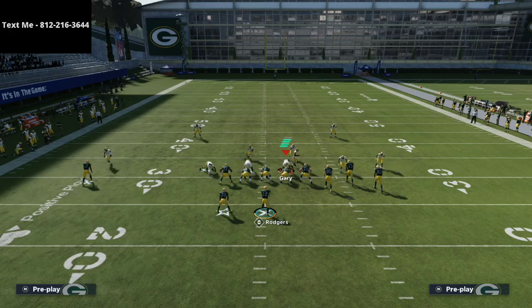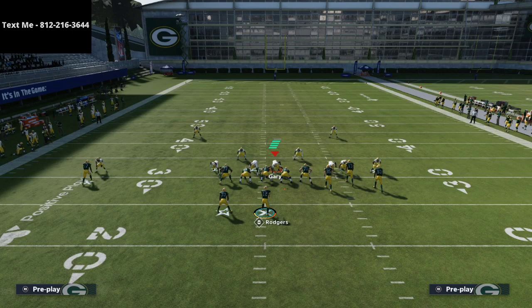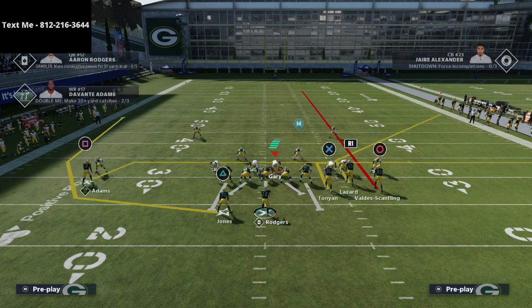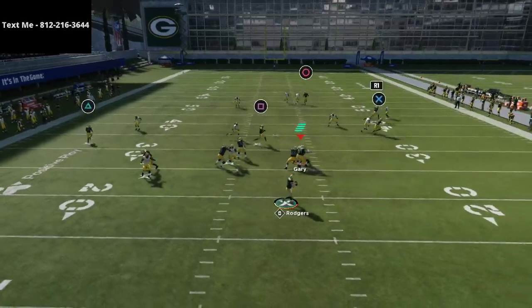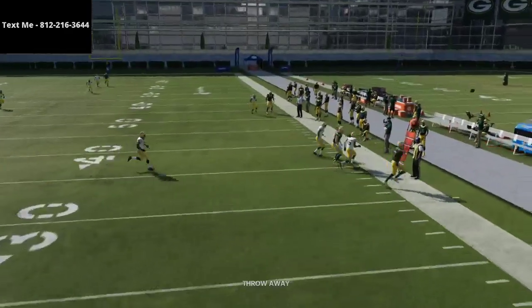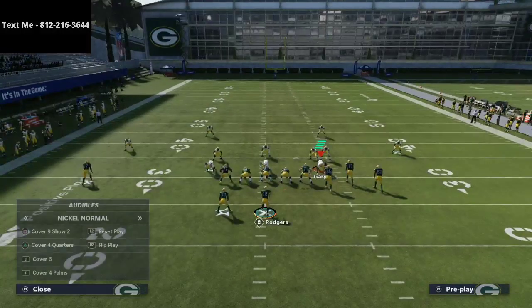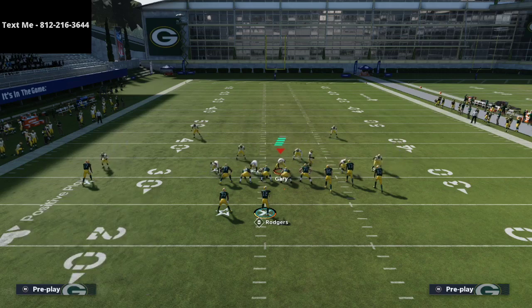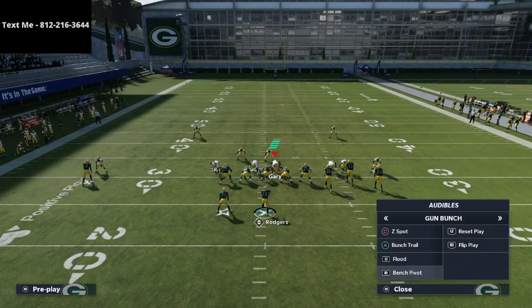Now I want to test some flood concepts with different player combinations. Let's go with Z Spot and this time do a streak circle setup. Let's see if anything breaks — nope, pretty good. The defense is playing what it's supposed to do, the match is not breaking. I can deal with one-play touchdowns over the middle because I can user that — I can't deal with one-play touchdowns on the outside. That's what we're trying to prevent.